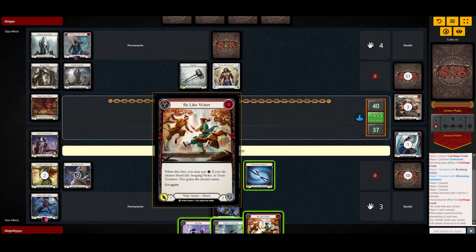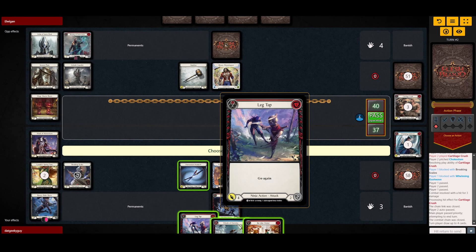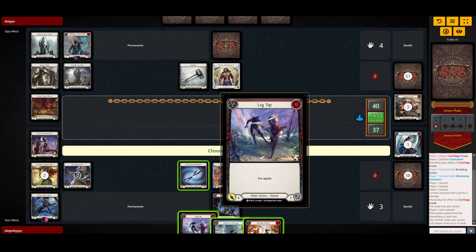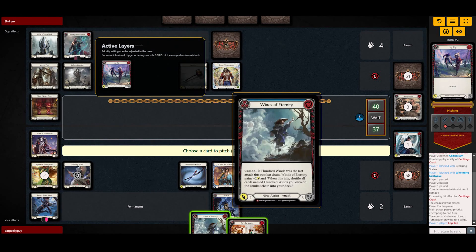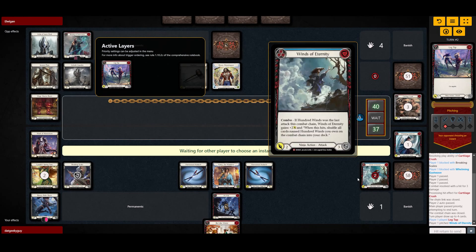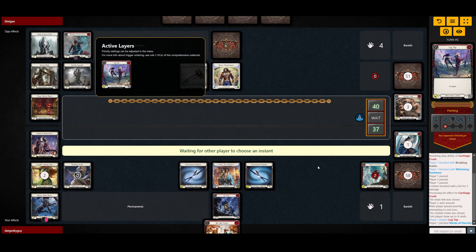We're gonna go for Kodachi Kodachi. I guess we can start out with a Leg Tap and see how it goes. So if he blocks this we're gonna go into Kodachi Kodachi Be Like Water. If he doesn't block this, the obvious choice is to discard Be Like Water and get a Rising Knee.